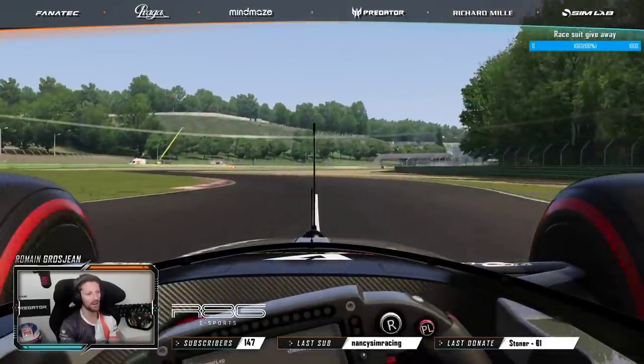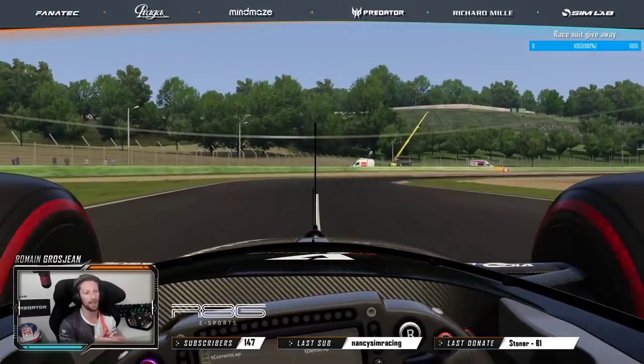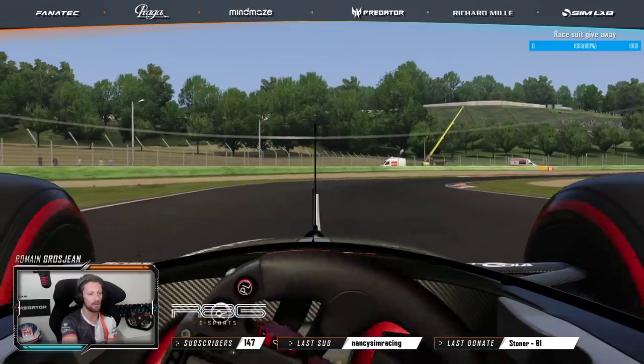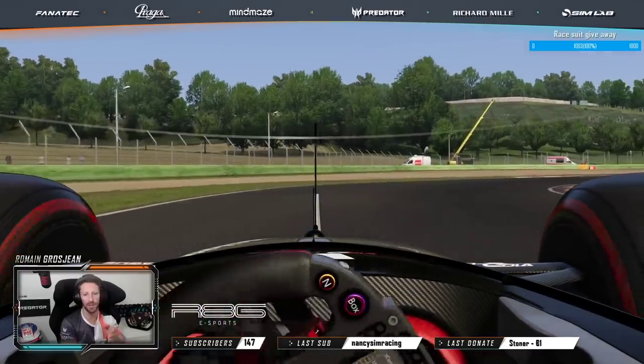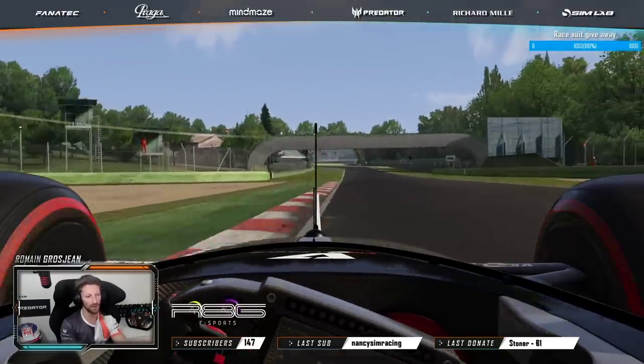Here, very, very fast entry. A couple of ways of doing it: either you carry a lot of speed in, but then you're not so well positioned for the right. Or you try to stop the car a little bit more and be better positioned here to open that corner. That's really down to you to decide what you want to do.